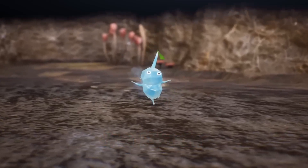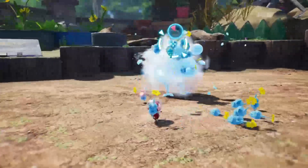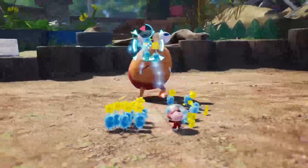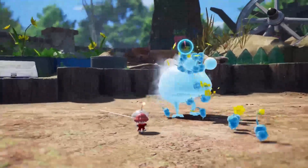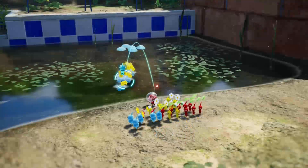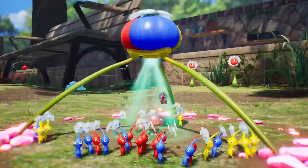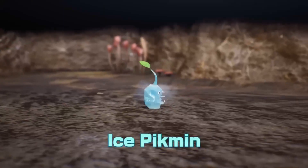Moving onto the Ice Pikmin's abilities, the trailer shows they have the ability to freeze enemies if enough Ice Pikmin are on the enemy. Now I know we haven't seen just how powerful it actually is, but that seems a little bit too good. If we can freeze any enemy by just throwing enough Ice Pikmin onto them, then where's the challenge? The game would be even easier than Pikmin 3, and that's saying something. But I assume Nintendo won't make them that overpowered. They can also freeze a pool of water so you can walk over it, though this ability sounds redundant — if you can just freeze the water, then what are Blue Pikmin for? We have seen Blue Pikmin are in the game, so it's not like they're replacing them. For now, I feel like it's a safe bet to put them in 5th place.